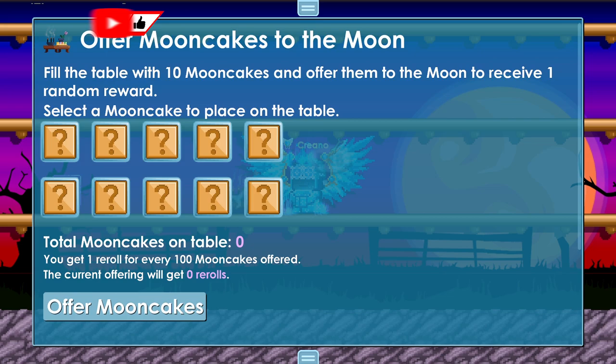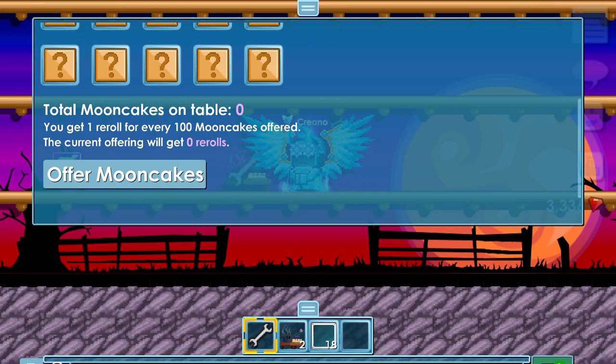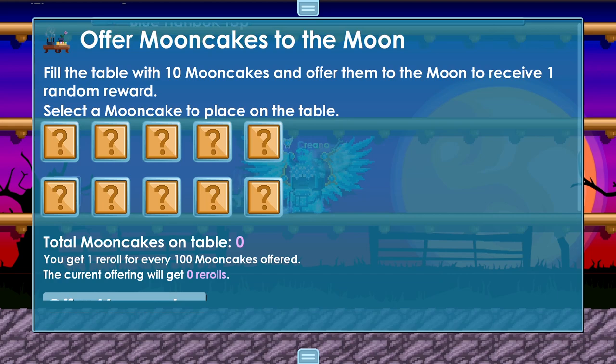I'm going to show you the best profit method for this table. So you can see when you wrench it, it offers mooncakes to the moon. You can tap here and select your mooncakes, but you want the best reward list — if you go down to the reward list right now, these are all the items you can get.